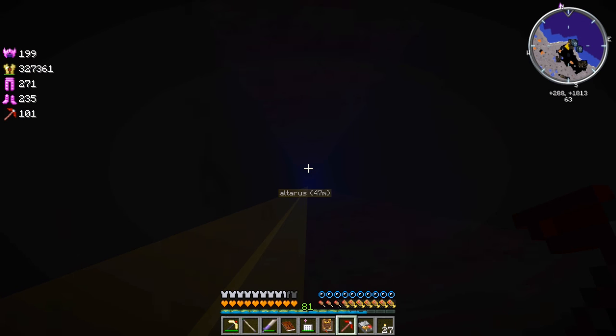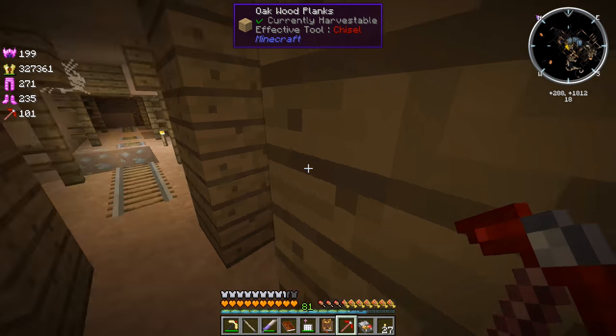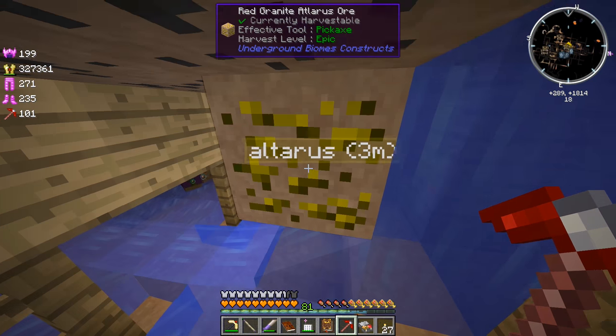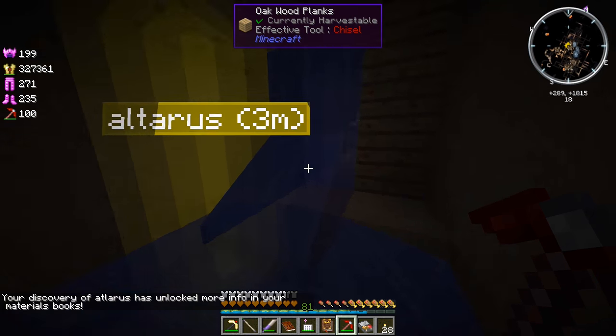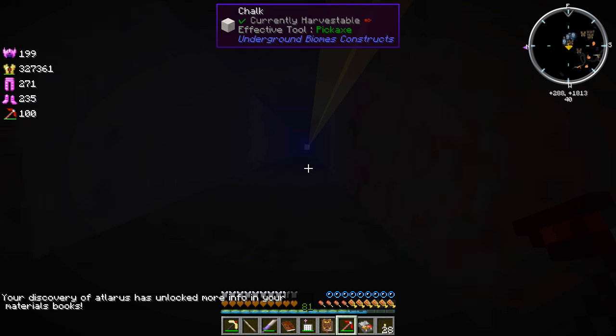Oh baboom! Nice. Where's that Altaris? It's right here. And let's — oh jeez, witches! Disgusting witch trash. Come on, come on — are we going to get it? Woo! Discovery of Altaris on the log. More info in your materials book. Okay, well — I couldn't find the Altaris in the not-enough-items search thing, so I must have been spelling it wrong. So what can you do with this? Of course you can make an Altaris ingot. Altaris dust — what you can use to make pulverized gold for some reason.